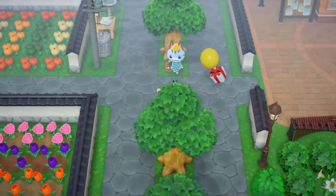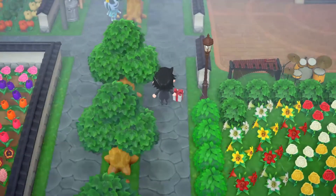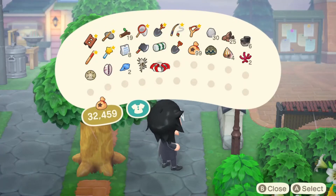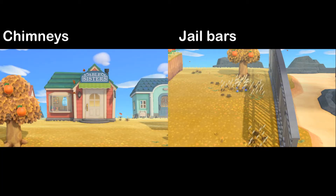Regarding the DIY recipes, it's the usual stuff. You can only get the summer shell recipes from balloons. Balloons have a chance of spawning every 5 minutes from one side of the island. They have a 15% chance of missing recipes — and no, I'm not talking about the shell recipes that you get from villagers. As a reminder, you can check the chimneys to see where the balloons come from, and you can redirect balloons with tall objects like jail bars. The direction of the wind changes at approximately 7am and 7pm, so plan accordingly.